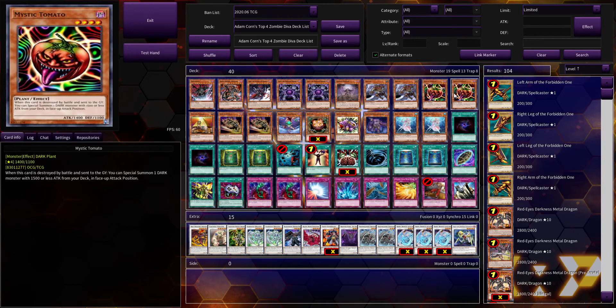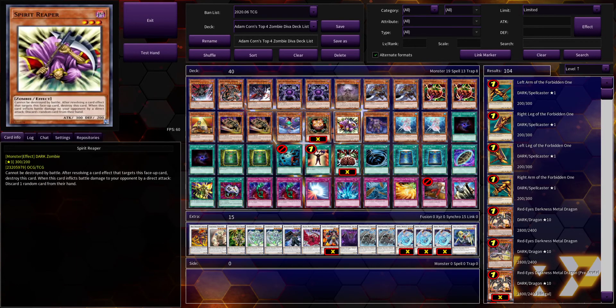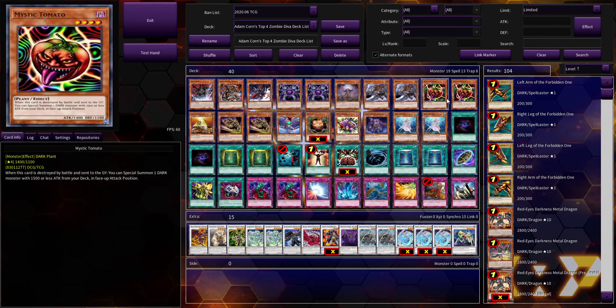Two Mystic Tomato — this card released way back in 2003 was competitively viable for a long time. Being able to summon any dark monster with 1500 attack or less from your deck was super good, and as the game progressed that pool of dark monsters grew even stronger. You had cards like Goblin Zombie, Gale the Whirlwind, Sangan, Spear Reaper, and Plaguespreader Zombie — cards you really wanted to summon that were good by themselves.